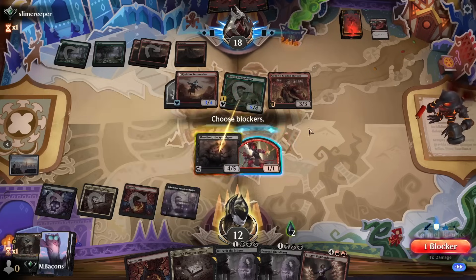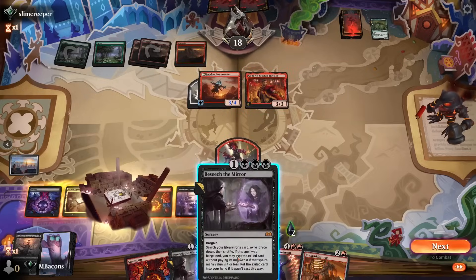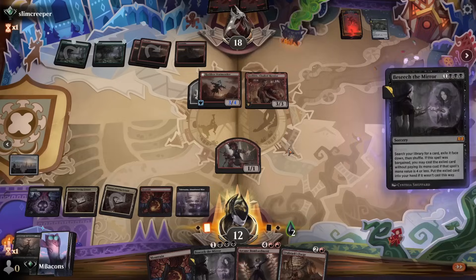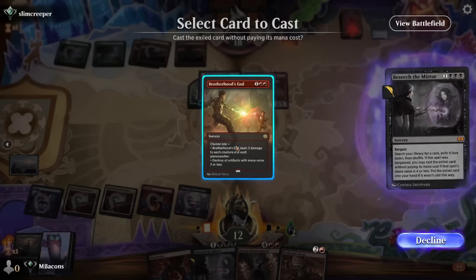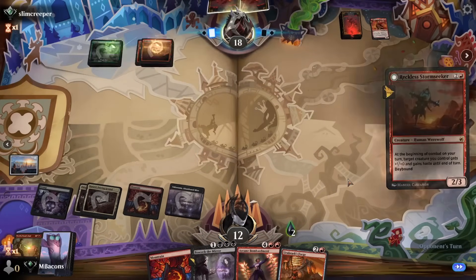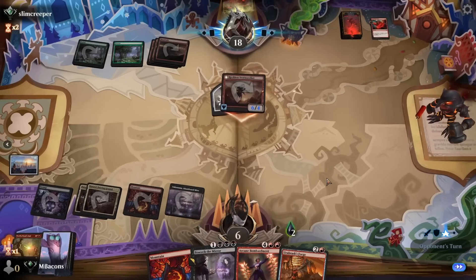We block with Sheoldred — she's got Deathtouch — and we're threatening to gain life if she stays alive. Now we go Beseech the Mirror, bargaining away our little devil token because we can do some tricky math. If we hit the Stormseeker and bring it down to three toughness, we've got one copy of Brotherhood's End to wipe the rest of that board clean. We're kind of set up to start recovering with Arcane Bombardment, but our opponent still has the Stormseeker threatening to give haste to everything else they've got in hand. Another Monstrous Rage pumps it up and we're already down to six.